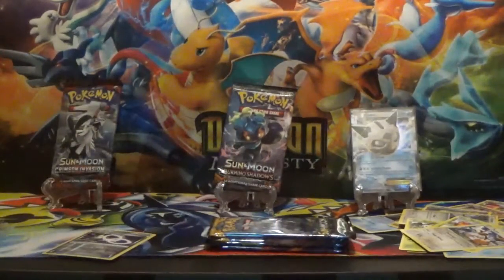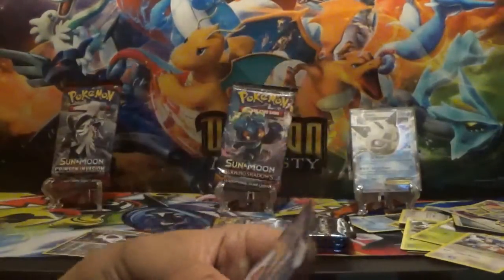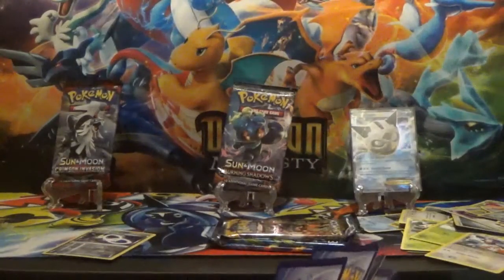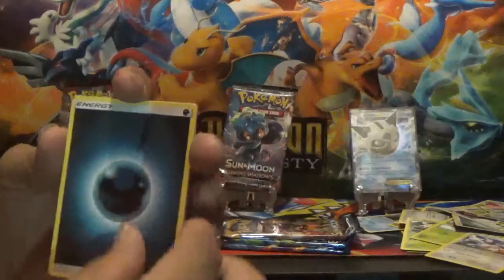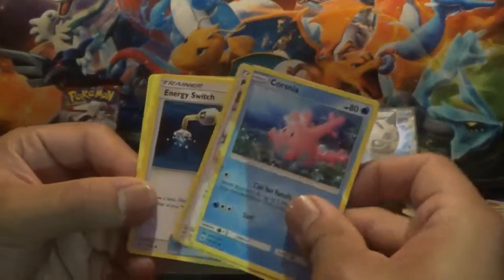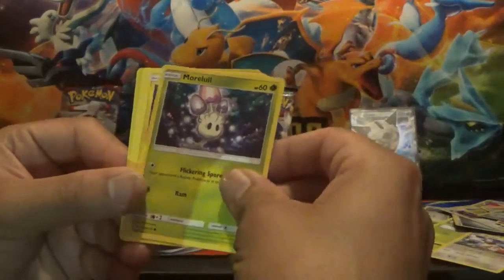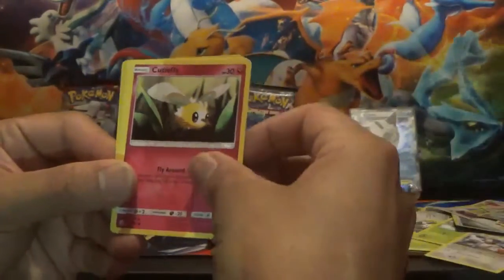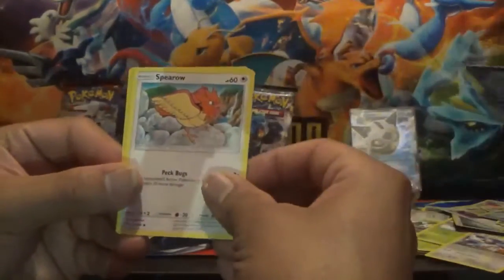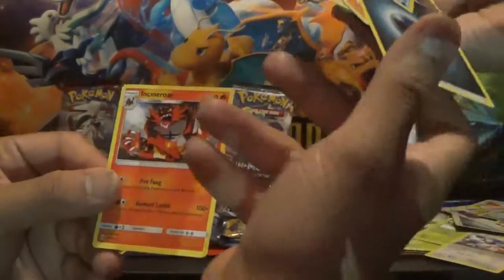Another Sun and Moon pack, guys. We'll open up the two Sun and Moons and then move on to Crimson Invasion. Dark Energy, Corsola, Professor Kukui, Energy Switch — it's a good card — Chinchino, Cutiefly, Dratini, Spearow, Carvanha as a reverse, and an Incineroar as a rare.